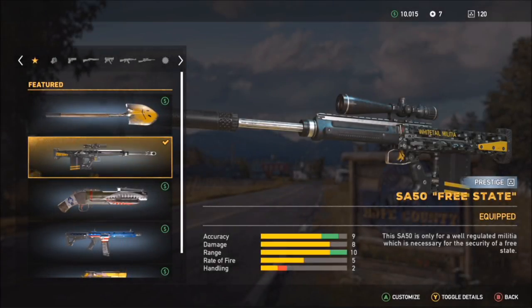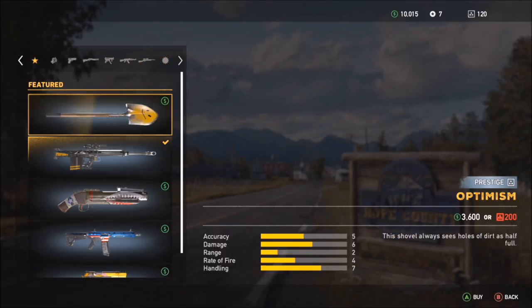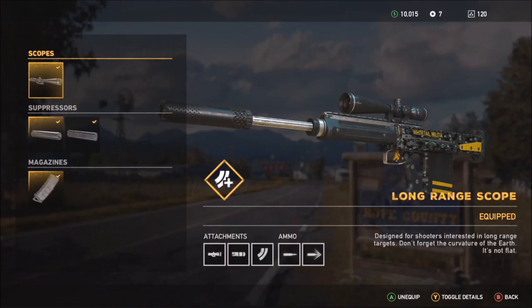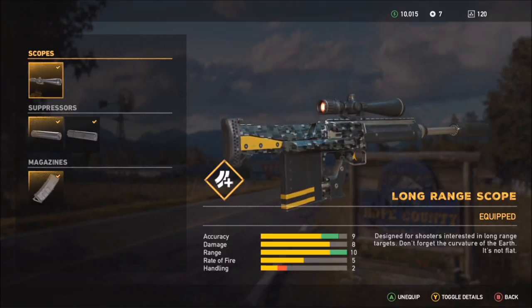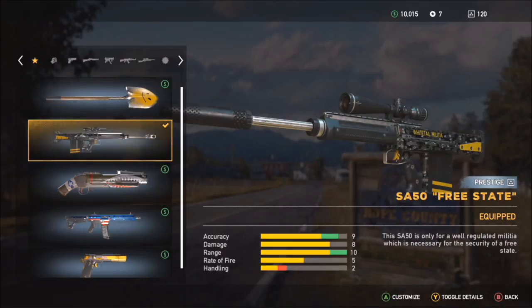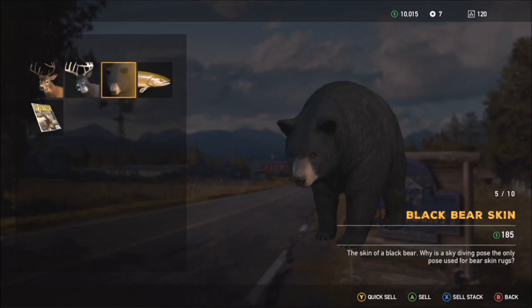In Far Cry 5 and you're in need of a good weapon, let me tell you which one I feel is probably the best one — not only for hunting but just in general. This video is specifically about the best weapon for hunting, and I believe this is definitely the one. It's called the Whitetail Militia, a 50-caliber sniper rifle. There is a standard version, but this is the special version in the special weapon section. It costs about seven thousand dollars — the SA50 Free State — and it's a fantastic weapon.